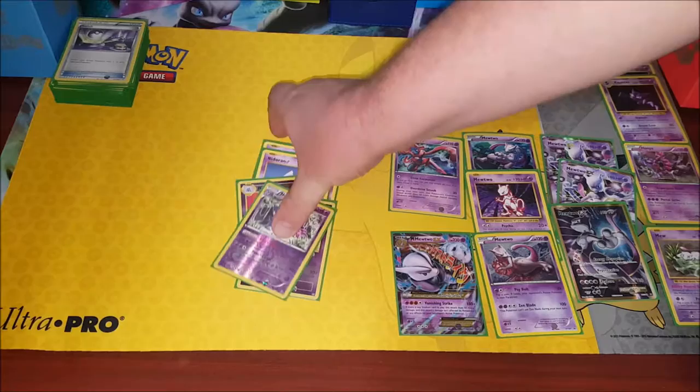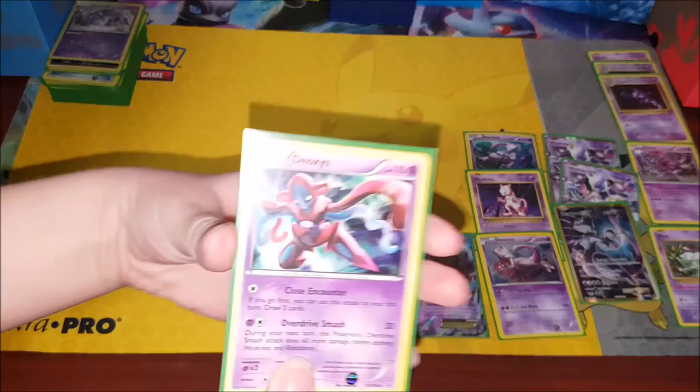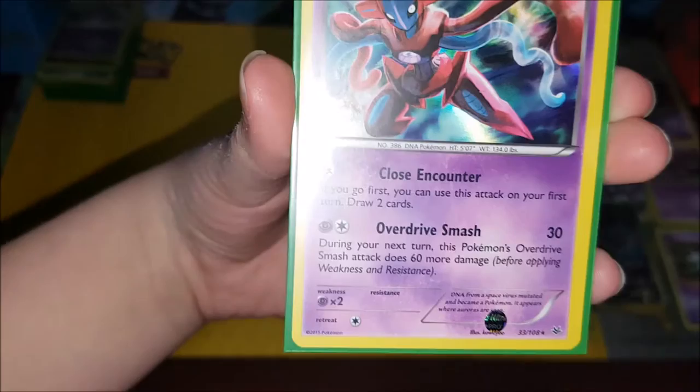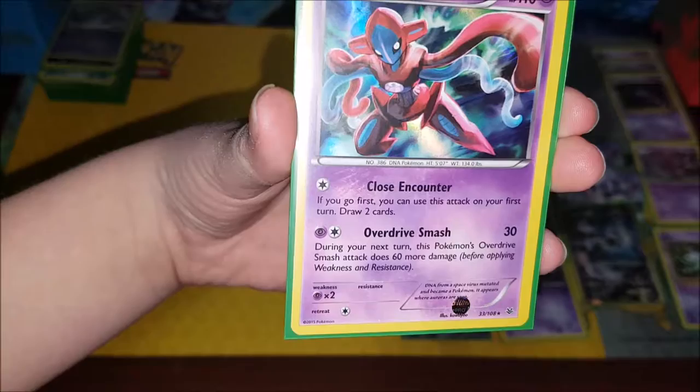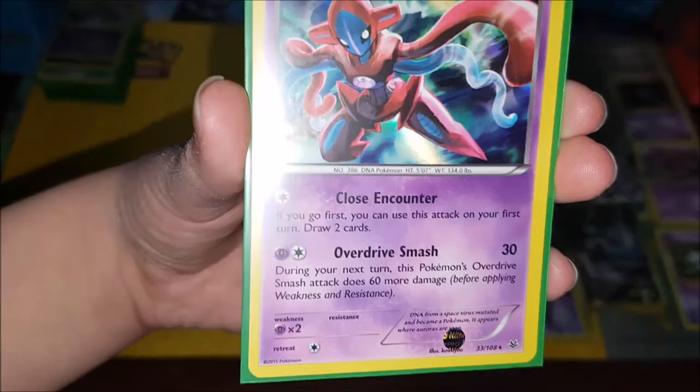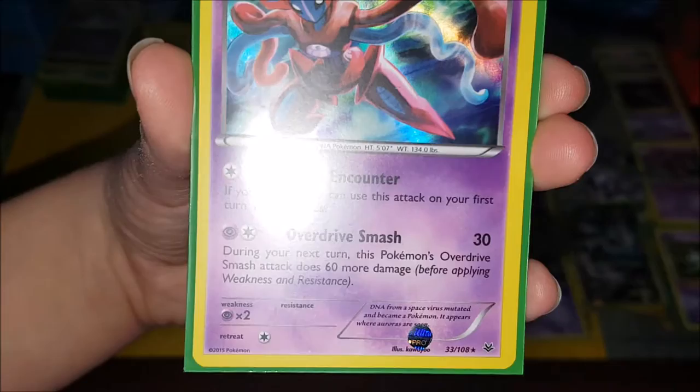Next we've got Deoxys. His Close Encounter attack: if you go first you can use this attack on your first turn to draw two cards — so when you're the first player and you normally can't attack, this one lets you do something. Overdrive Smash: during your next turn this Pokémon's Overdrive Smash does 60 more damage.